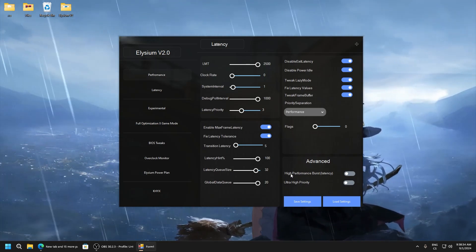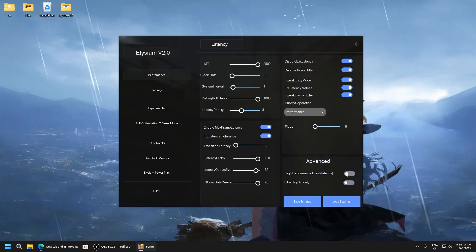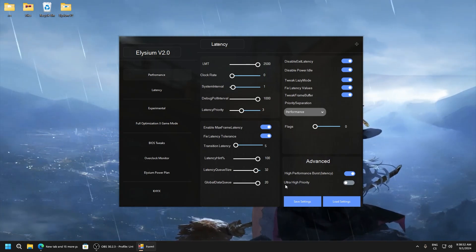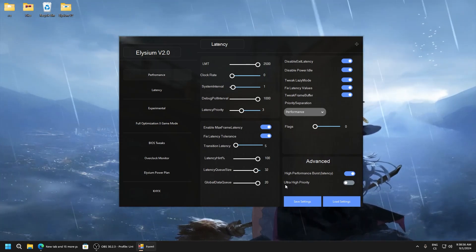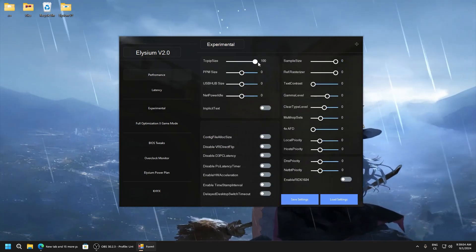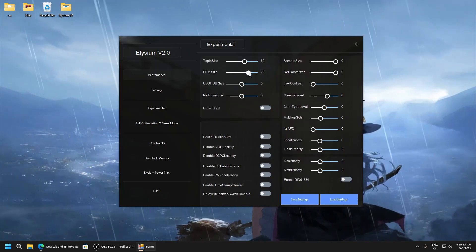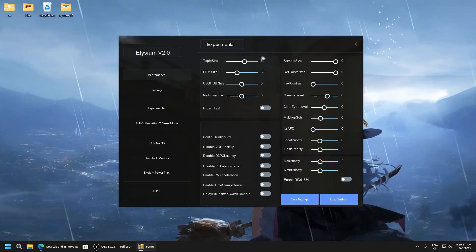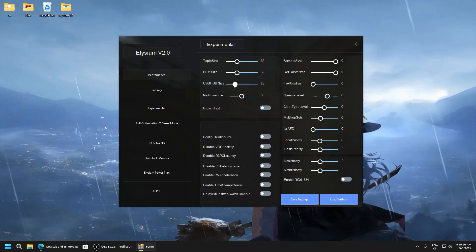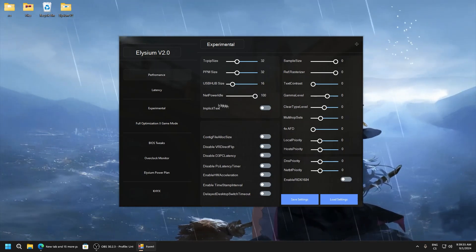This is the advanced section - this is a testing feature. I recommend you really test it. High performance burst latency can really improve performance and lower latency a lot. High priority will set mouse and keyboard and optimize their values to get the lowest latency possible, so this is really good. Experimental TCP size - I recommend it, it worked well for me on 60. PPM size set to 32, and I recommend 60 or 32. USB hub size - if you want lowest delay, set it to a lower value like 15 or 16. Net power idle: 100 - this is a must.